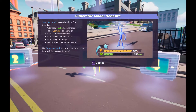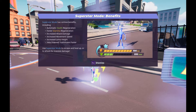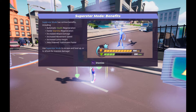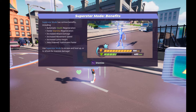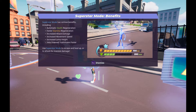Superstar mode benefits: Superstar mode has various benefits including automatic health regeneration, faster stamina regeneration, increased attack damage, increased movement speed, increased jump height, and helping down teammates faster.